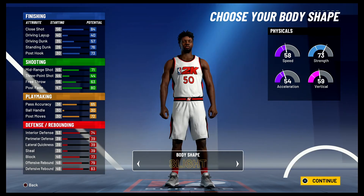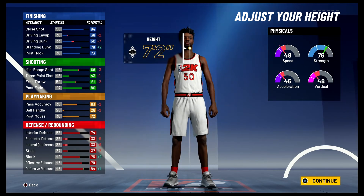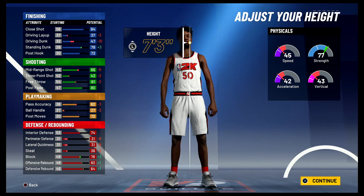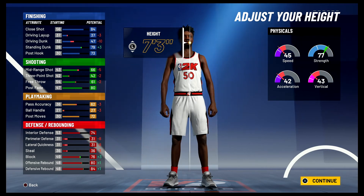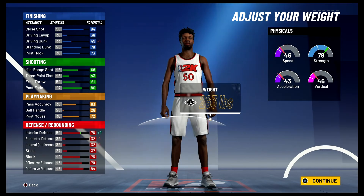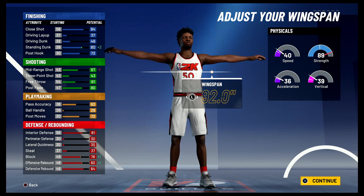Body shape doesn't really matter — I'm going to go with slight because he was really skinny. Height is going to be 7'2". He was listed at 7'4", but standing next to Hakeem, Mark Eaton, and even Kareem Abdul-Jabbar — all his contemporaries at the center position — he was significantly shorter than guys like Mark Eaton and about the same size as Kareem and Hakeem Olajuwon, who realistically was about 6'10"–6'11" by his own admission. So I'm going with 7'2". For weight we're going to bring him up to 285 pounds to bring up that interior defense, and for the wingspan we're going to bring it up to 92 inches.